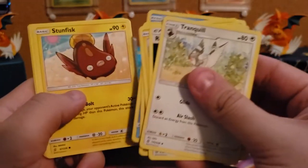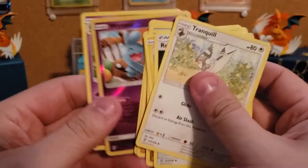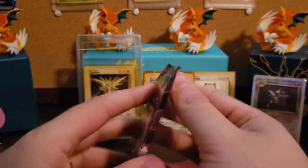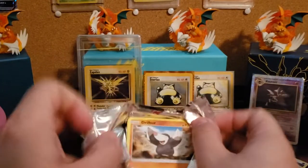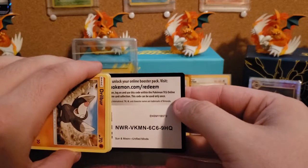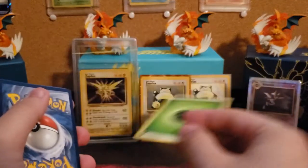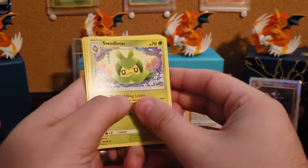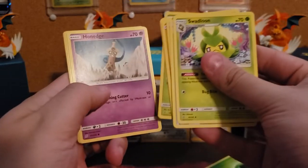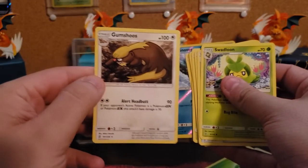I wasn't a huge fan of the whole Lona thing. It just seemed weird to me. Not much in that pack. I noticed also with Unified Minds, a lot of the beginning packs on both sides usually were garbage. I don't know if it was just meant that way or what. The pull rates also weren't the greatest either. The amount of crappy GXs that are in this set — it's kind of saddening.